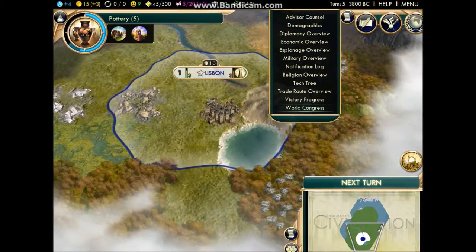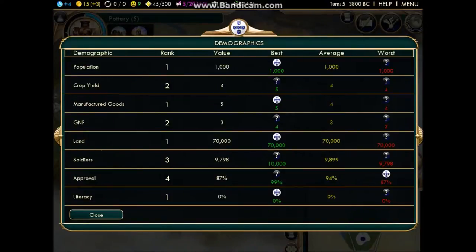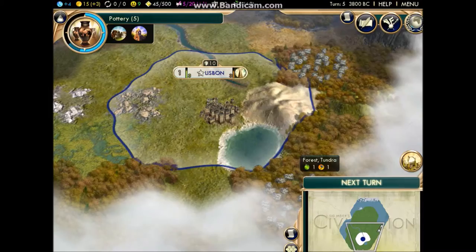World Congress — that's not important at the moment. Victory progress lets you see how you're going toward each victory type. Demographics shows where you stand in the world. For instance, right now we have the most population of one — but that's actually the average, so everyone's tied for first. Crop yield: we've got four, that's the average. Manufactured goods: we're top. GNP: second. Land: first — but that's generally everyone at the moment. Soldiers: someone has already invested in better units. Approval and literacy as well — that's the demographics screen.